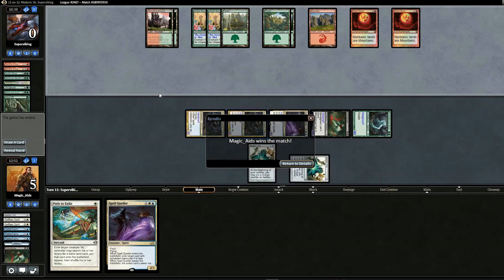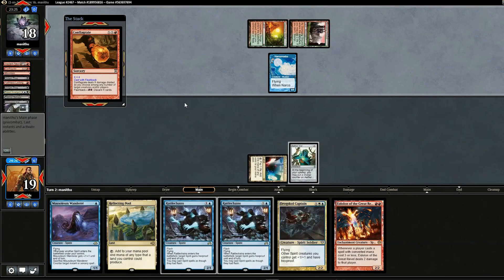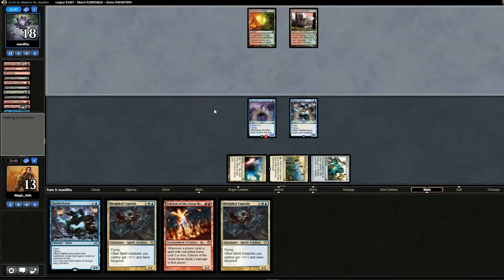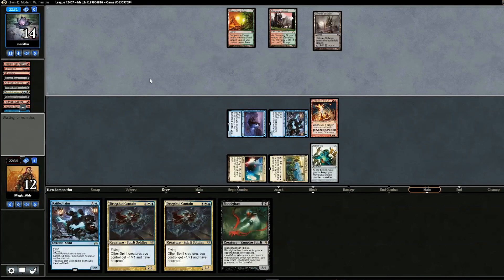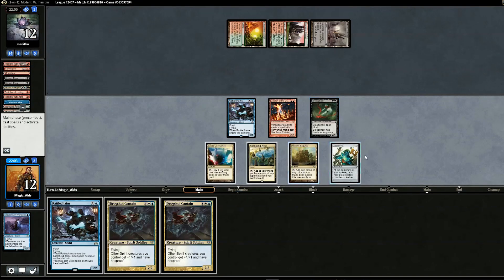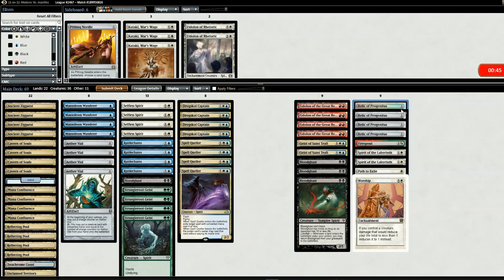On to the next match against Dredge. Opening hand looks good. Opponent is already very fast. We take four. We Vial in Mausoleum Wanderer and then Rattlechains, giving us a 2/2 to block. Opponent swings — we block with Rattlechains. We consider Eidolon, play it, swing for four and pass. Opponent uses Faithless Looting — we sacrifice Mausoleum Wanderer to counter it. We Vial in Bloodghast and pull Drogskol Captain. We win game one — we got a bit lucky since Dredge can be really fast.